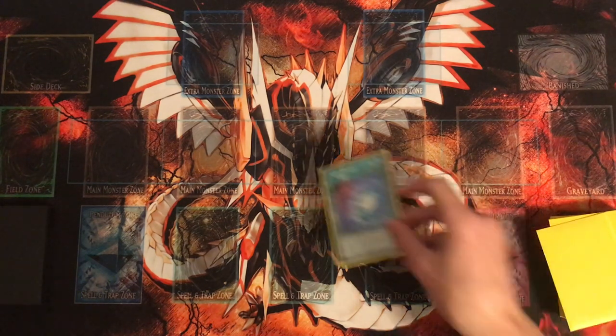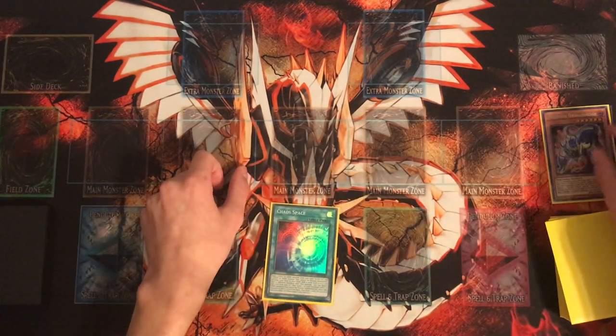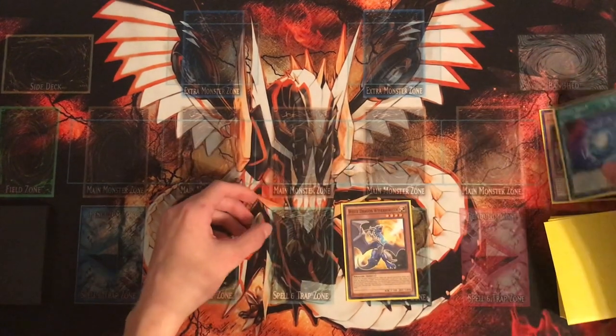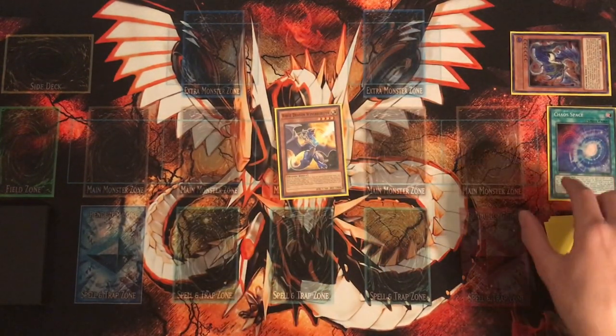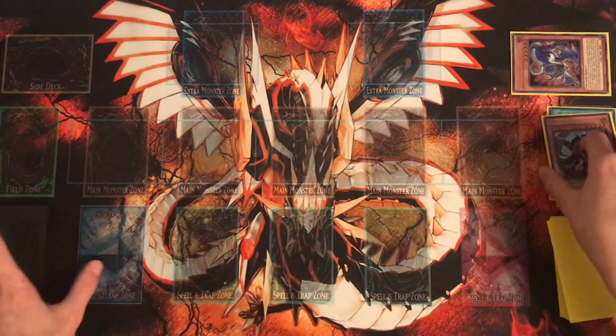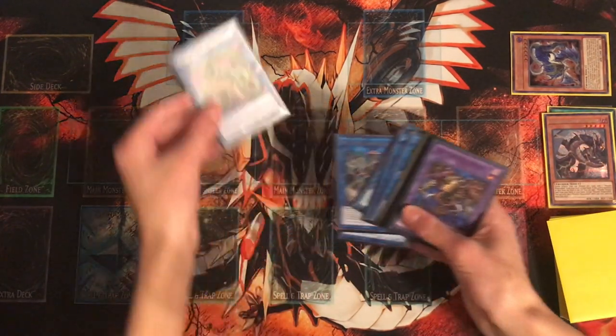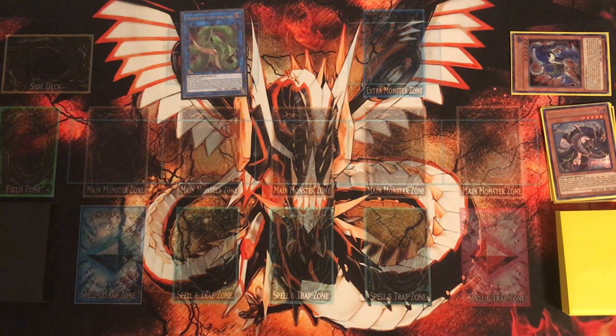The next combo involves Chaos Space and Thunder Dragon Roar. This won't get you to Thunder Dragon Titan, but it does get you to negates — sometimes you don't have access to Titan, but you can still build a good board. First, activate Chaos Space, dumping Thunder Dragon Roar, which searches Wyvern Burster. Next, Wyvern Burster banishes Thunder Dragon Roar, triggering Roar's effect to Special Summon Thunder Dragon Dark. Link Summon those two into Anaconda. Thunder Dragon Dark's effect and Wyvern Burster both trigger — make Wyvern Burster Chain Link 1 and Thunder Dragon Dark Chain Link 2 to play around Ash Blossom.